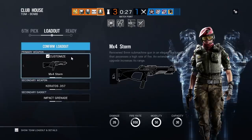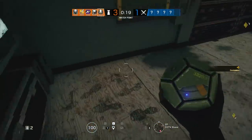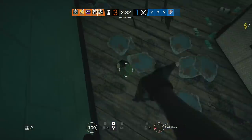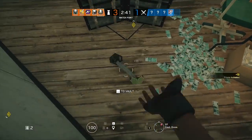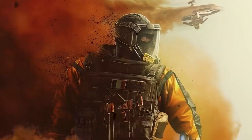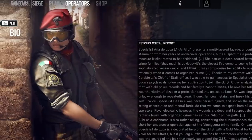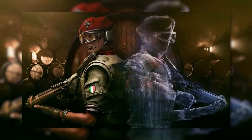Alibi is one of the newest defensive operators brought into Rainbow Six Siege. She's a three-speed, low-armor operator that brings three projection holograms she can lay around the map as traps. If any attacking operator runs into, shoots, or interferes with them in any way, shape, or form, they get marked for five seconds, reminiscent of Lion's drone. It's also worth noting that her holograms wear only her default clothing, so if you use any fancy skins, your holograms are pretty much pointless.